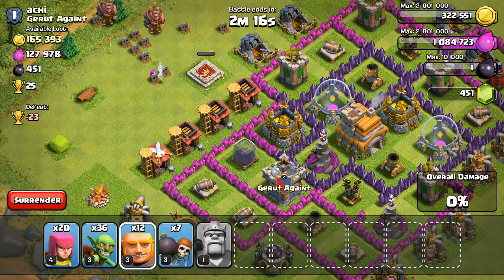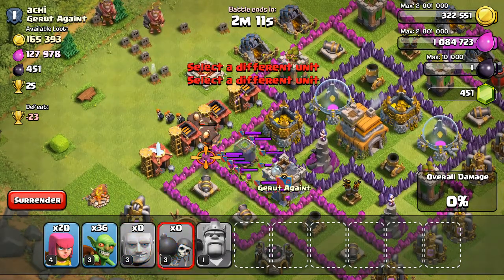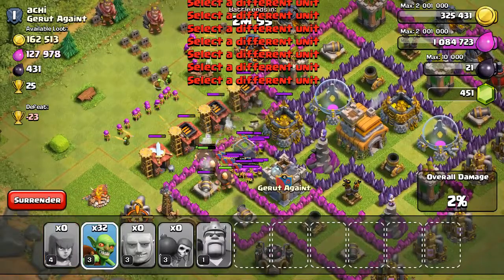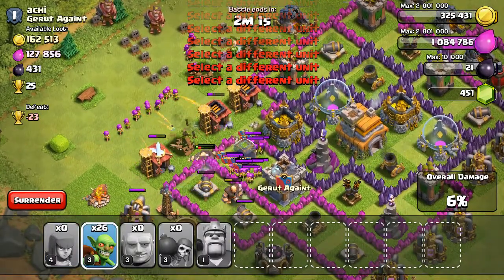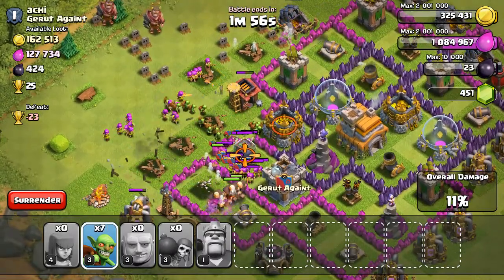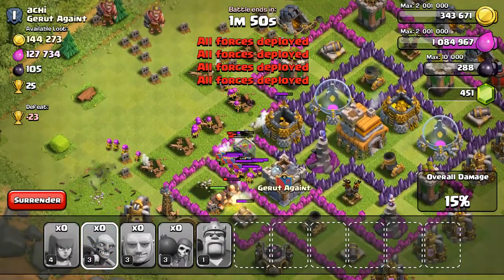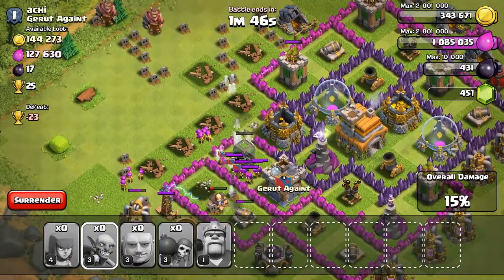Alright, anyway. Bring it on! Get your Dark Elixir. Come on, giants. Go, goblins, go. We're getting some gold as well. We've got the Dark Elixir. Mission accomplished. Now there's just thousands of archers to deal with.